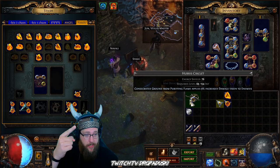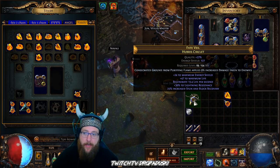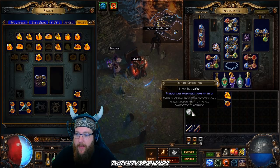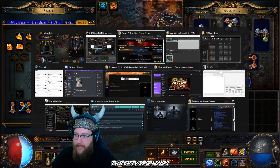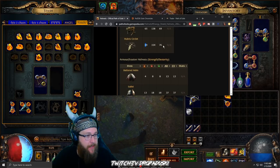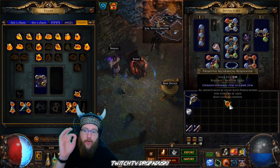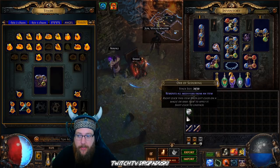So it's enchants first, now we're going to go for quality. We hit 27%, bringing that base up even higher. If we scour this down, now it's at 97 instead of our previous base of 76 — based on that quality. So that increase in quality, especially above 20, is huge for that helmet.